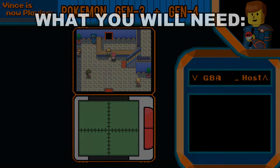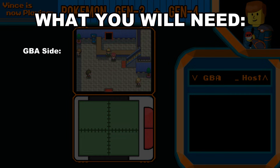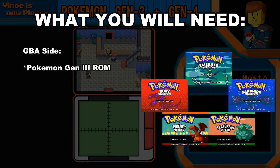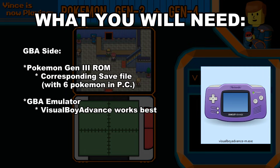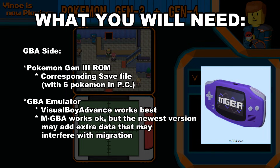Before we start off, we just need a few things. On the Game Boy Advance side, you will need a Pokemon Generation 3 ROM — any of these five will do. You will need a save file, which should automatically show up once you save your game. And a Game Boy Advance emulator, preferably Visual Boy Advance, though some versions of mGBA work pretty well as well.